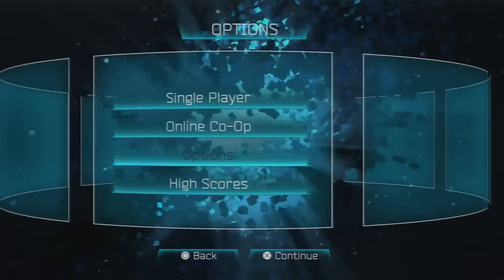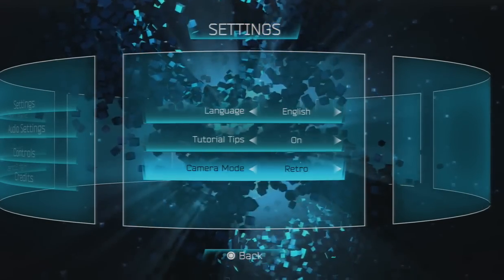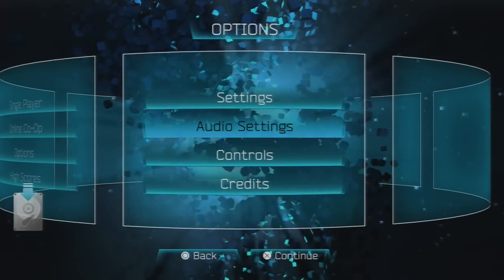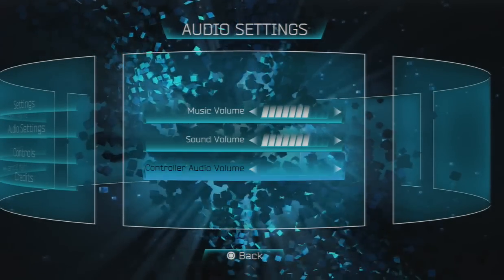Let's check out the options here. Settings, Language, Tutorial, Camera — let's change that to Standard for now. I'm going to show you later what Retro is, which I actually prefer. For audio settings, I turned the controller volume all the way down because I can hear the game just fine through the TV.